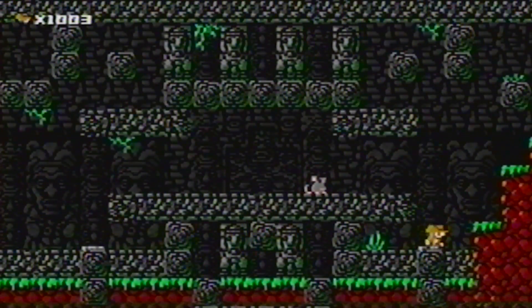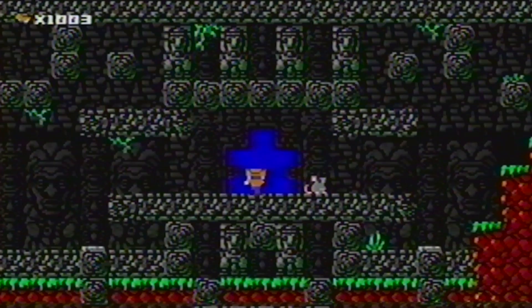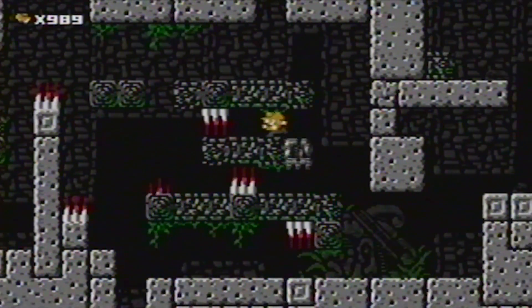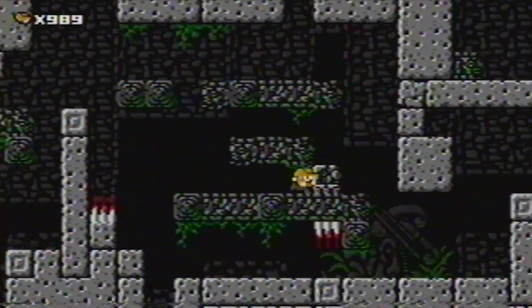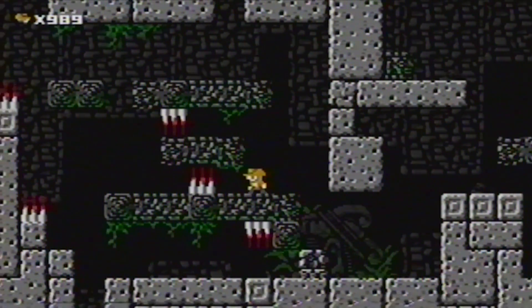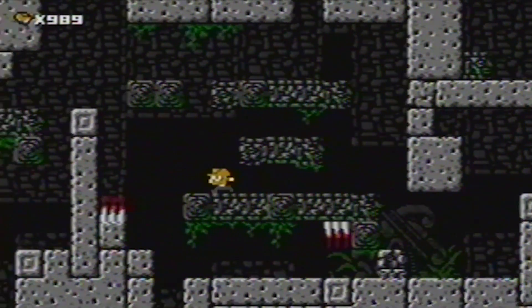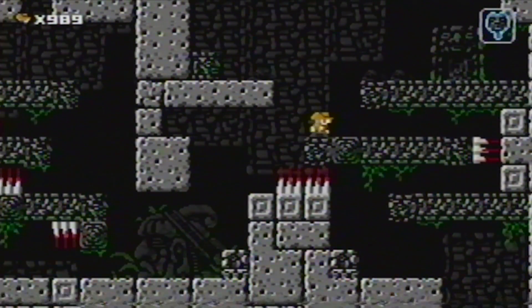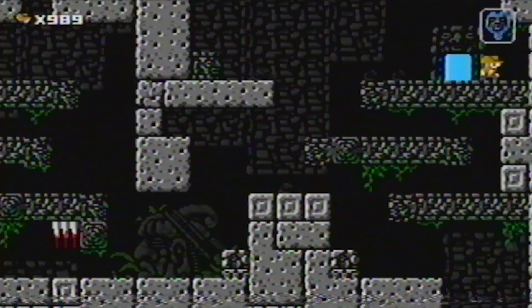Hit both switches to enter the ruins of Ucampa. You've come too far to turn back now — the real quest begins here. Eagle head statues can be pushed and used to get to out-of-reach areas. Spikes can make it difficult to push this eagle head statue, so watch out. Be mindful of this poison dart hidden in the shadows near the exit — it's very easy to miss.